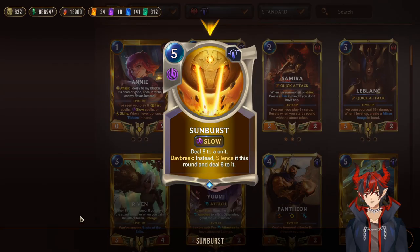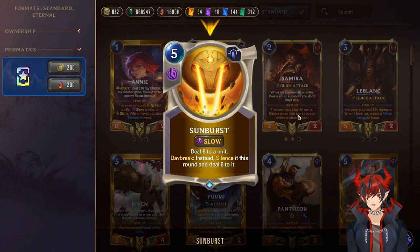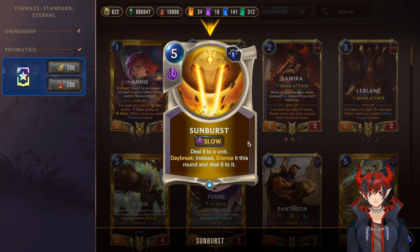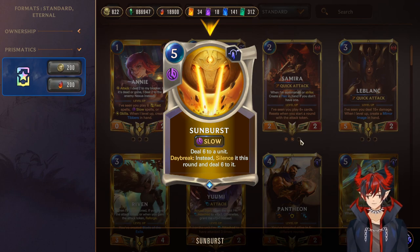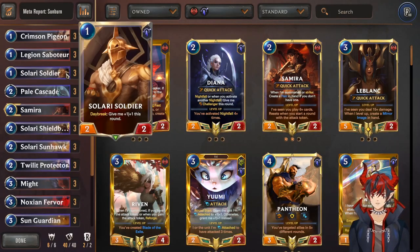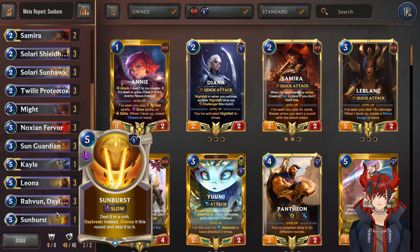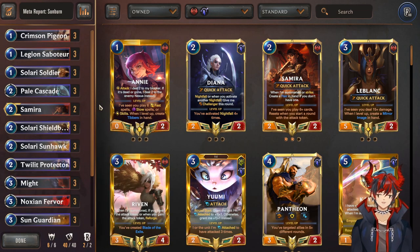Rounding out the list, there's a one-of Sunburst. The deck list is kind of tight as is but there is room for a one-of. It says deal 6 to a unit, Daybreak silence it, then deal 6. So if they try to buff it or if it already has buffs, it just dies. 5-cost single target removal — it's basically Targon's form of Vengeance at slow speed, and it has Daybreak synergy. A lot of people take it out and run a one-of Precious Pet, but I think in most games a one-of Sunburst is going to be more useful. Sunburst is super good, especially in this meta. And that's it for the deck rundown — now here's a live commentary game so you can see how it plays out.